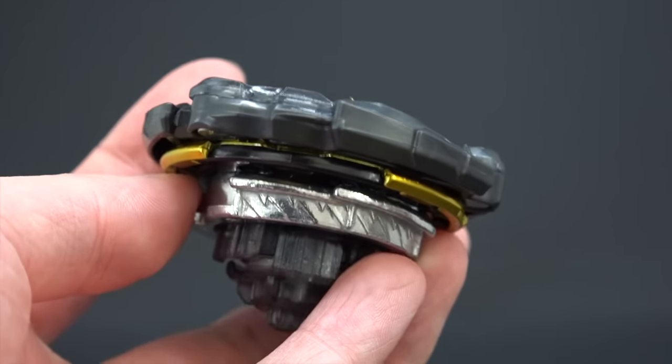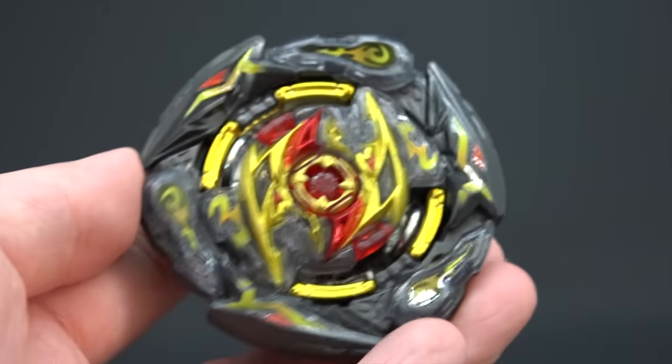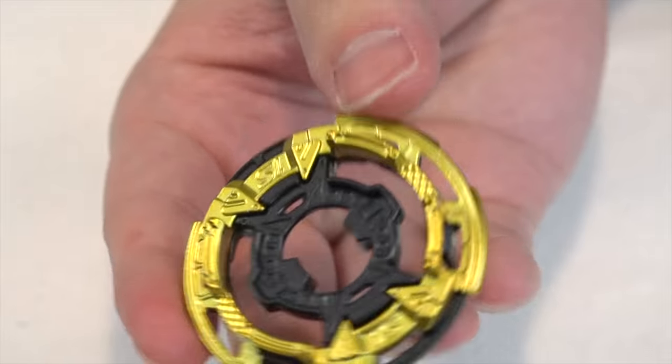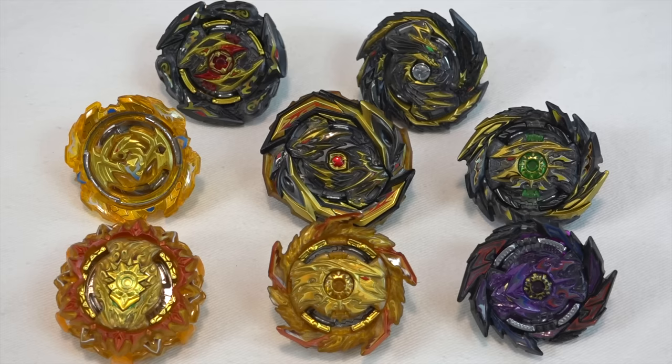Last but not least, Glide Ragnarok. This colorway is not bad at all — pretty similar to every other black version in this set, with gold and black accents and a bit of red in the sparking chip. This combo comes with Five and Trans with a gold 1S chassis. So technically, from Random Booster Volume 24, there is no single rare part it advertises — everything is technically a special edition. I would definitely buy this set for those metal drivers.